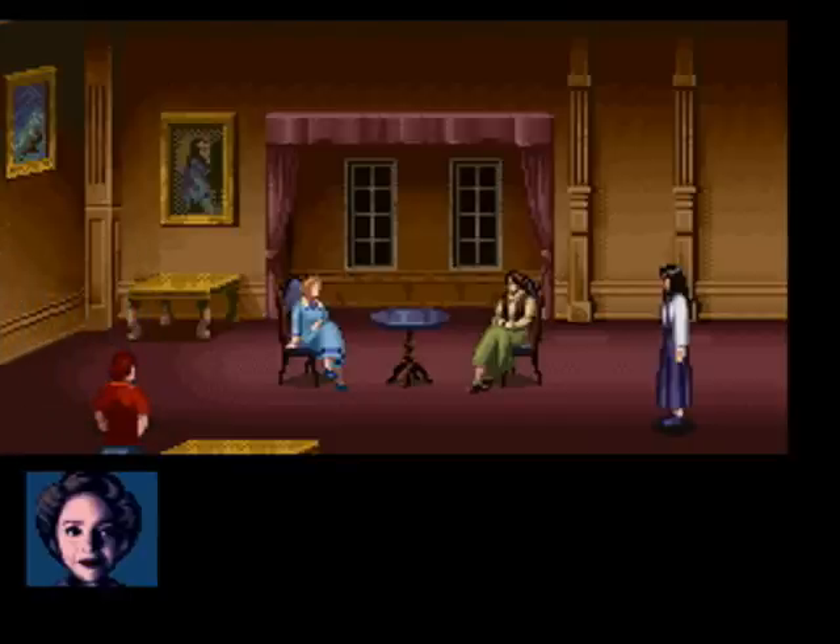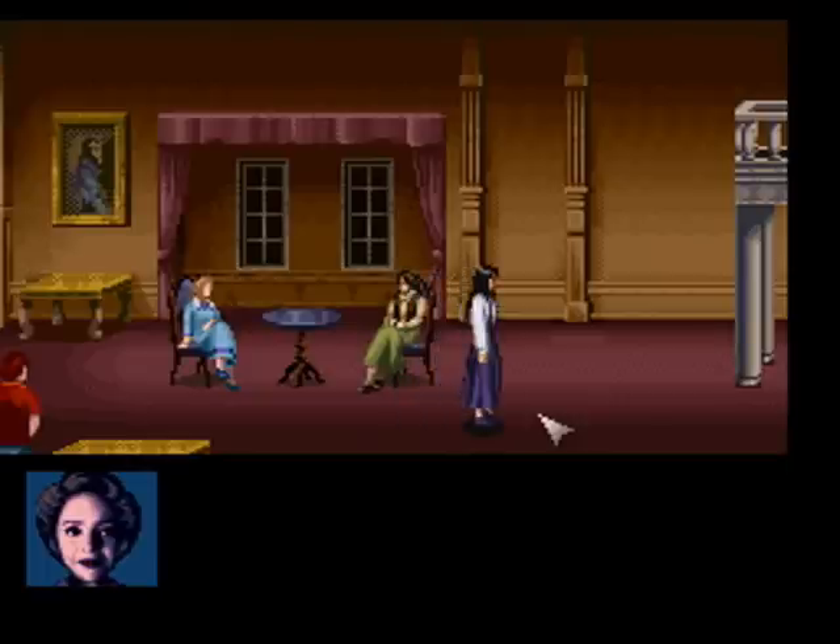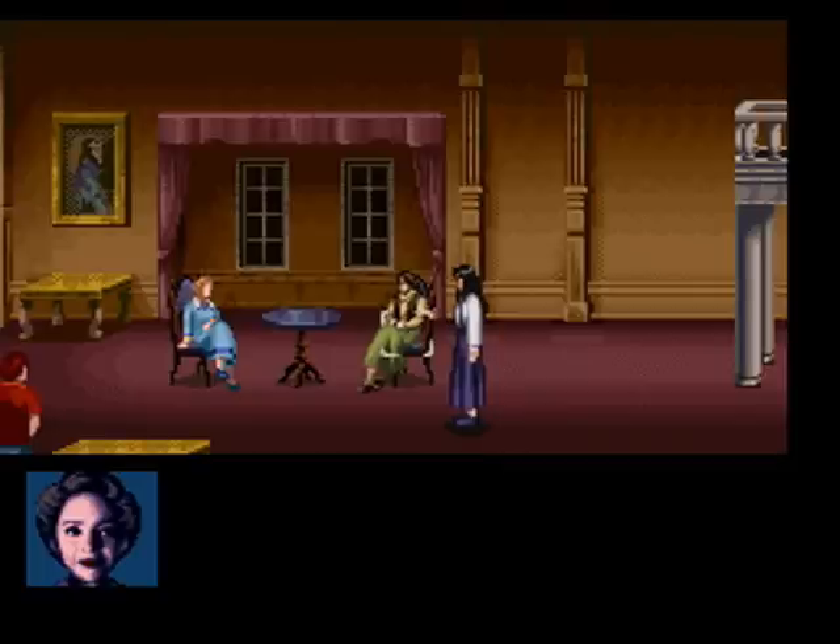I'll take this time to explain the story, controls, and introduce the characters. The game is like a quasi point-and-click. You move to the left by pushing L, move to the right by pressing R. Make her stop by doing this. This is Jennifer, our main character. Y is like your left click on a point and click.